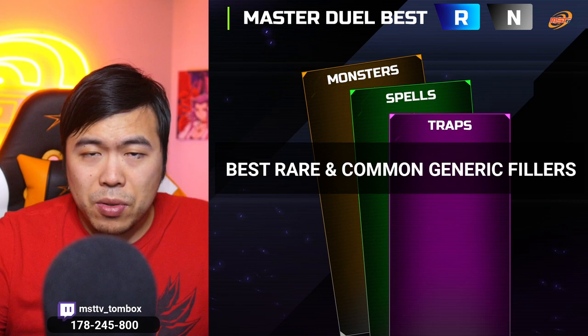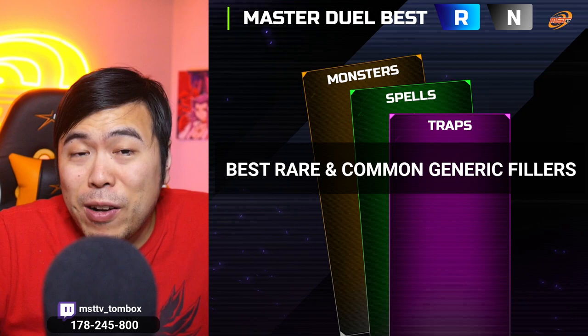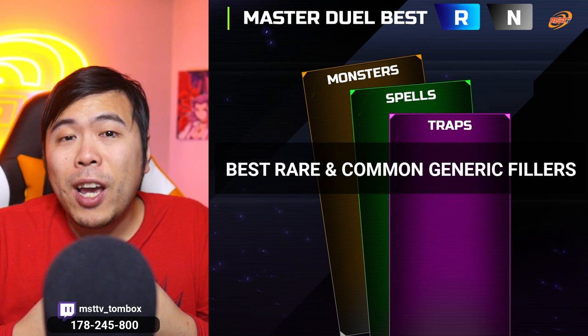Hey guys, this is Tombox, thanks for tuning in to MST.TV. Today's video on Master Duel, we're going to be covering the long-promised video of the best rares and commons that you can craft as generic fillers for your deck. I spent hours looking through the entire card pool of rares and commons to give you guys this list of 30 cards — 10 in each category of monsters, spells, and traps. Some of these cards can be used as temporary replacements to the ultra rares that you don't have just yet, so you still need to fill your deck up to 40.